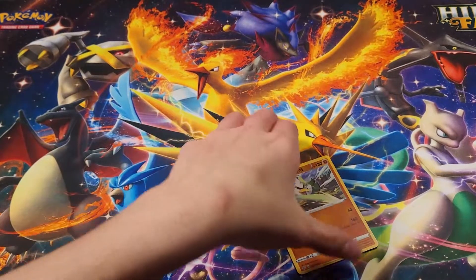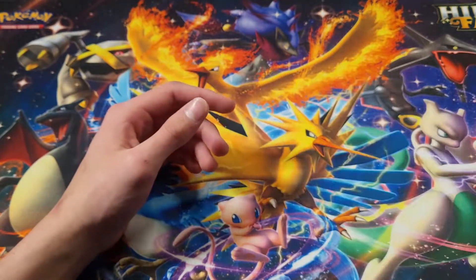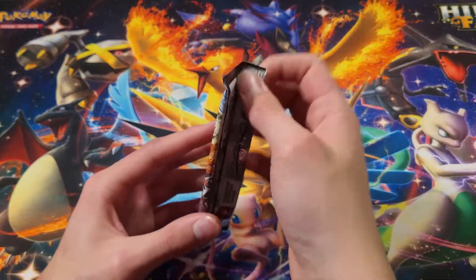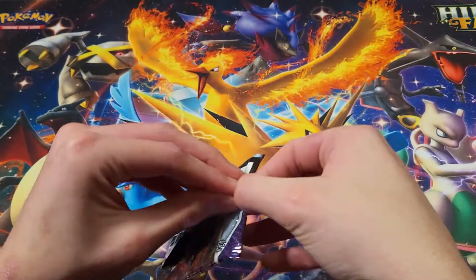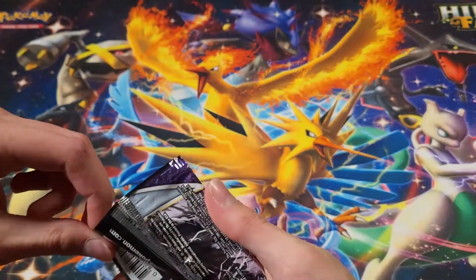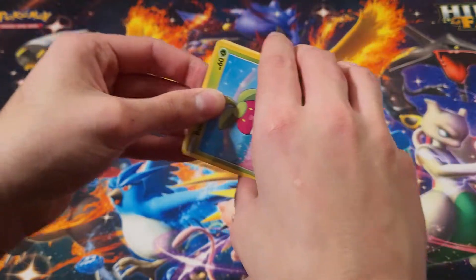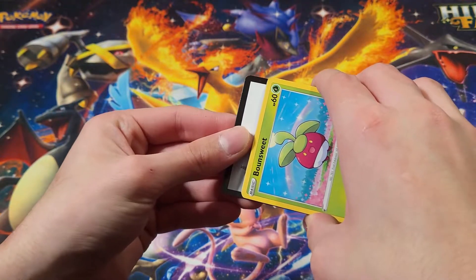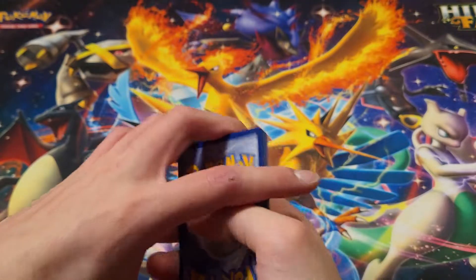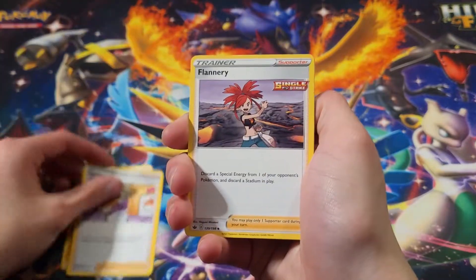We'll be opening up a few Celebrations just because Celebrations pull rates are insane guys. I think you guys are gonna be excited for part two because that's when we're opening up the Celebrations packs - hopefully we can pull a Mew or Charizard or something. I already got the Umbreon, I still need that Mew EX. If I could get anything from Chilling Reign - I just want a full art or a V max or something. I would even be okay with just a plain Moltres V. Actually, I already got one. What do I want? I just want a full art or something - alternate art would be insane.